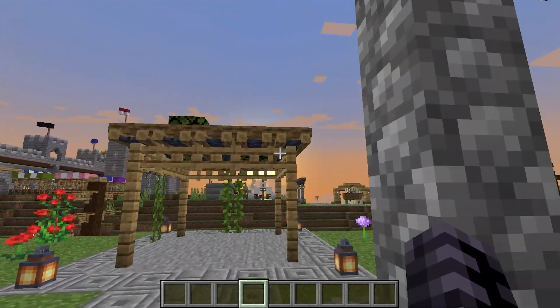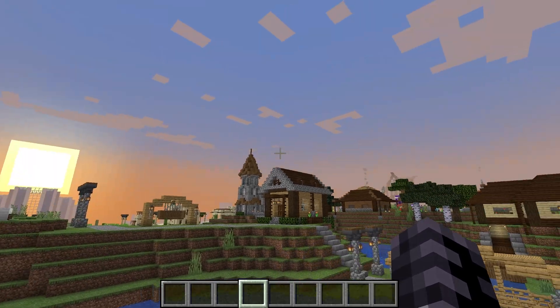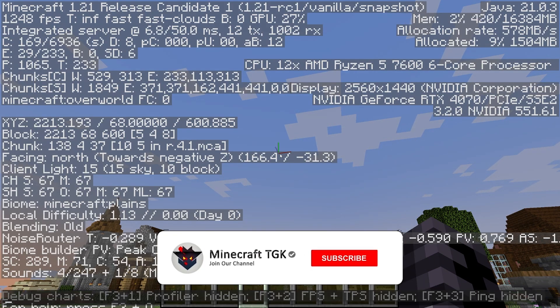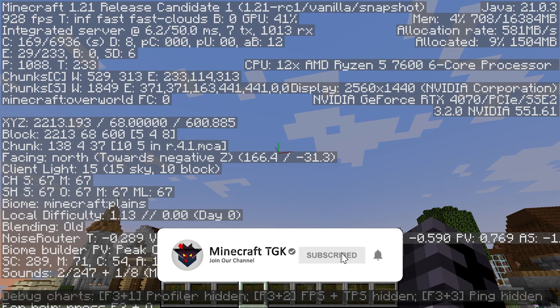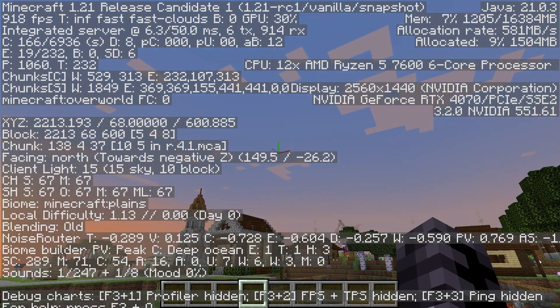Hey guys, welcome to my new video. In today's video I'll show you the best video settings for Minecraft T-Launcher 1.21. As you can see right now I've got over 1000 FPS, which is pretty good, and I'll show you how to get it. So let's get right into that.